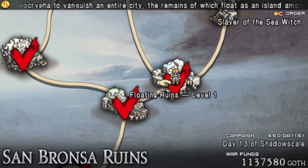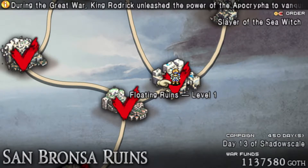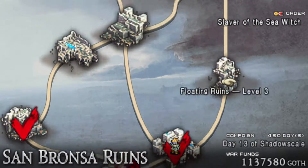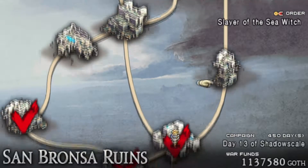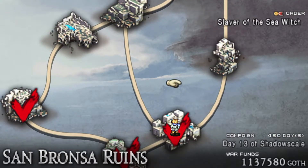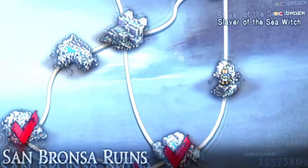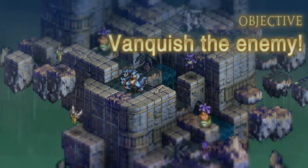Hello, welcome back to Tactics Ogre: Let Us Cling Together. Today we're going to be tackling Level 3 of the Floating Ruins. This one looks very unique - it's almost completely vertical as far as I can see, but having already gone in, it's a little less vertical than I thought. I'm just gonna set that up real quick using my overclocked PSP - real PSP by the way.